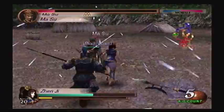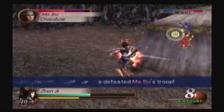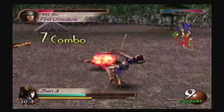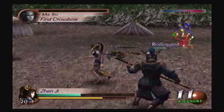Alright, there we go. Ma Su is down. Should take out these crossbows too. I'm not gonna worry about picking that defense up, because I already have the max defense for Zhen Ji developed anyway. I will take the health, though. Fine, I'll pick it up so I don't have to see it anymore.